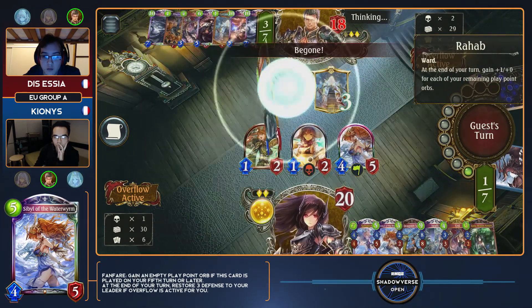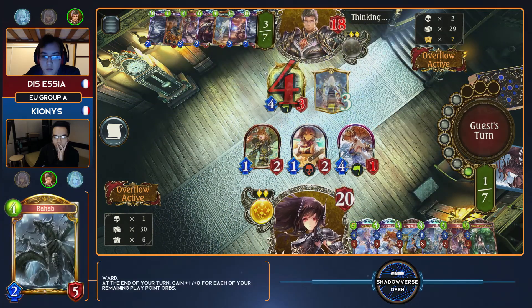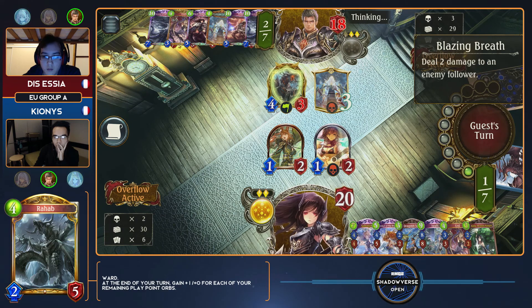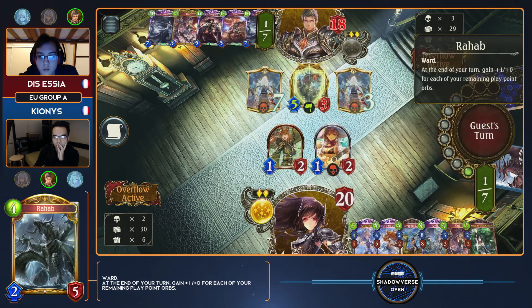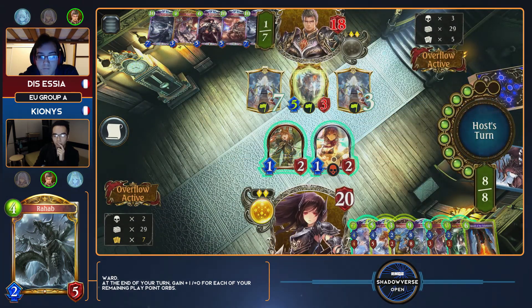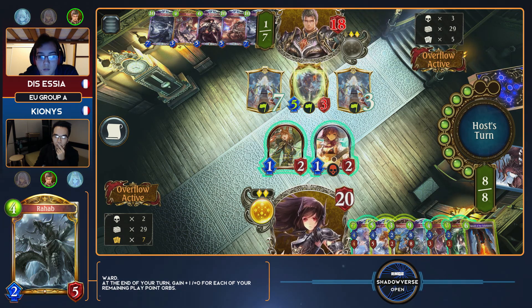This makes the whole matchup start to look like classic Dragon Mirrors — even if Essia is holding on to that threat of 14 to 16 damage from Dreadsea, how does he get the rest of the damage if Kionis's entire list is built to float at about 20 defense? That was always the classic problem with the Dragon Mirror — if your opponent's at 20 and you're playing three Israfils, a Lucifer, and all these things that just keep you at 20, how do you poke enough? And that's kind of why Forte fell off the map, because Forte wasn't even good enough — you'd attack for seven, they'd heal four to seven that same turn while killing your Forte, and it was like it never happened.